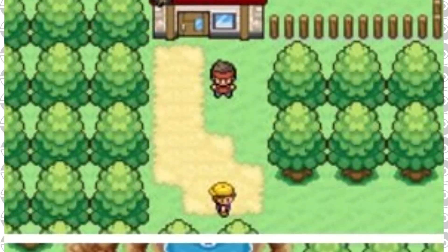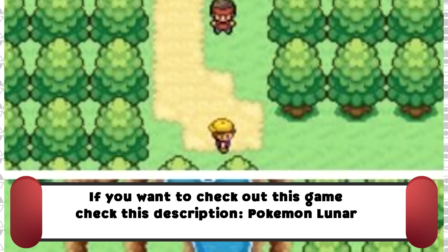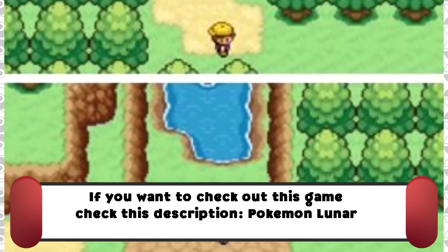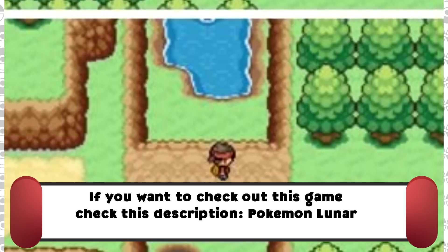And finally at number 1 is Pokemon Lunar. Pokemon Lunar is a crazy-looking game that I think has some of the coolest colors in it — the colors in this ROM hack are just amazing. I love them, and that's why I wanted to feature it here.